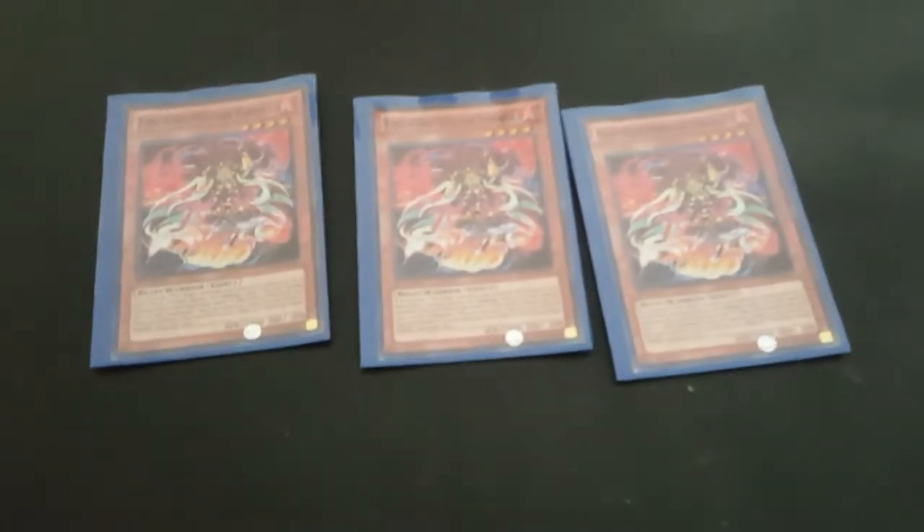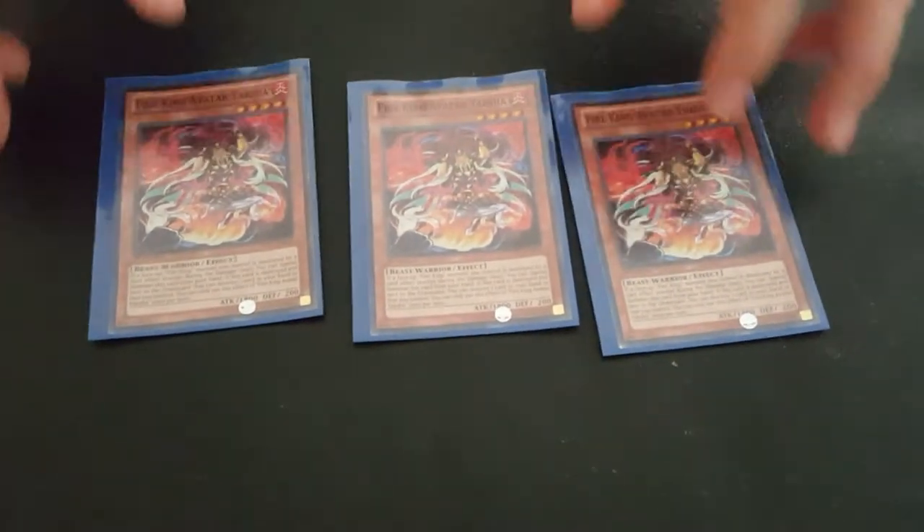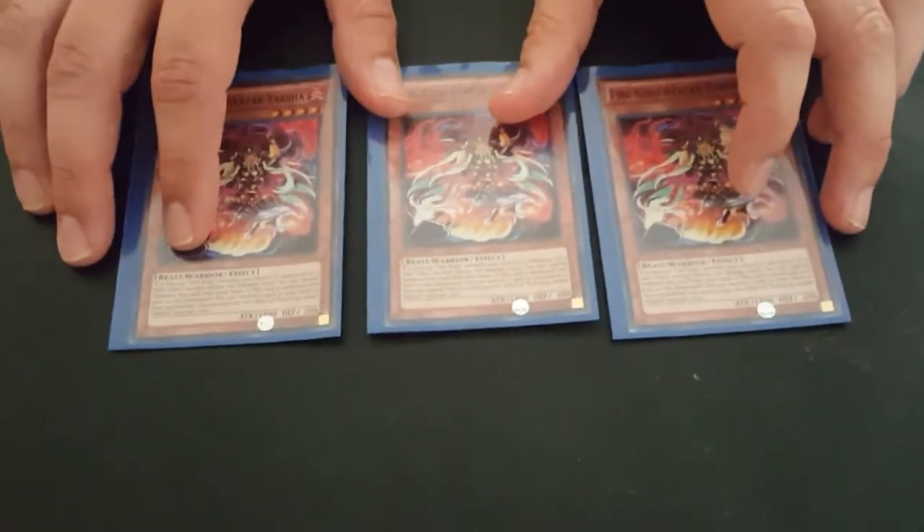Next we have three Yaksher. When this is destroyed by battle or any effect you can destroy a card on your field or in your hand. And when a Fire King monster is destroyed on the field you can special summon this out of your hand.